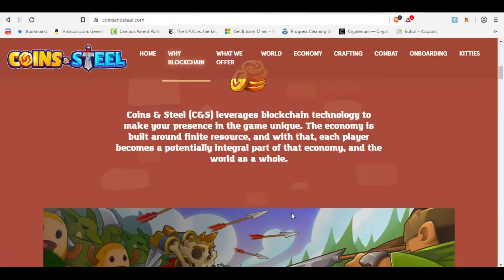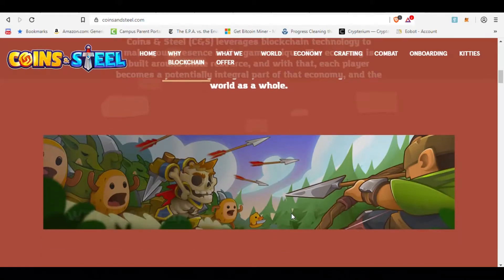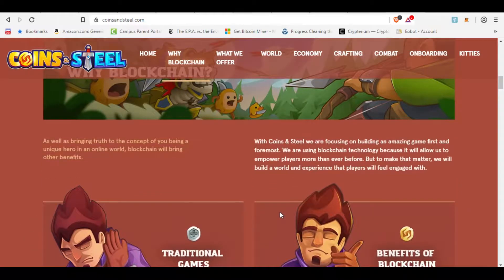It is a pretty much open-world RPG where you have a character, you go out, and you can either do PvE — go and fight goblins, ogres, enemies in the game to collect resources, coins, other things like that — or you can go out and fight players and earn as well, maybe trade and bet things.